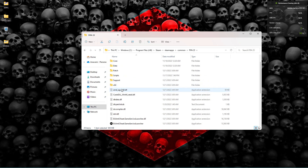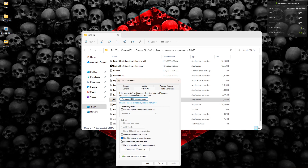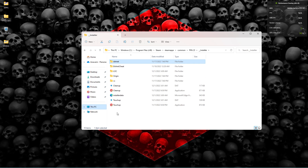First, make sure your FIFA launcher is set to run as administrator every time you launch it. Right-click the launcher, go to Properties, then the Compatibility tab, and tick 'Run this program as administrator.' Click Apply and OK. I'm not sure why they added the anti-cheat — I've never really seen people cheat on FIFA much — but here's the installer.